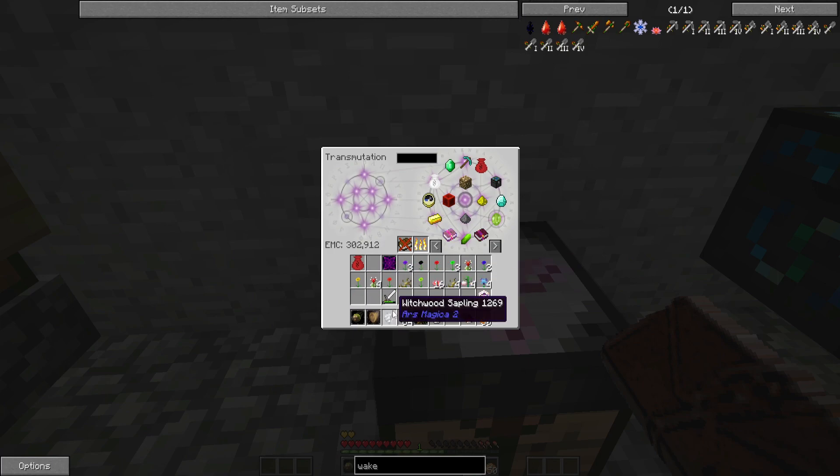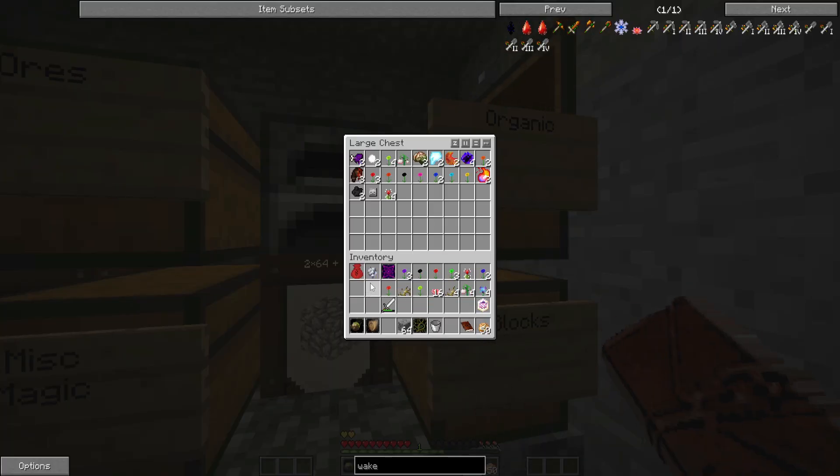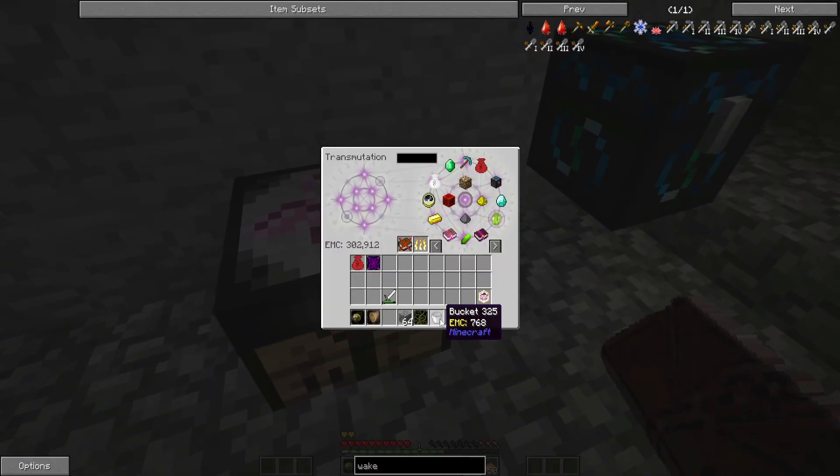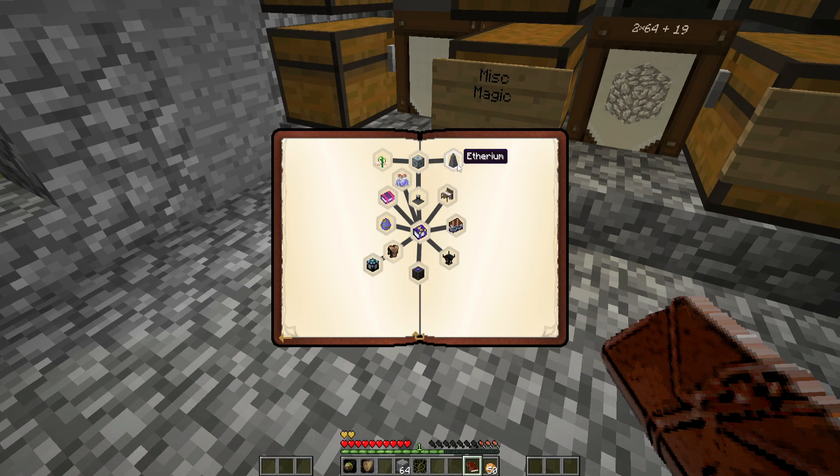Now I'm going to need a room to put my Witchwood Sapling in, but that is awesome. So now we need one more - we need a Wake Bloom, and I'm guessing I know how to get a Wake Bloom. I bet I would use my growth spell in water. That's my guess. Yeah, there is no recipe for that. So let's see if I'm right.